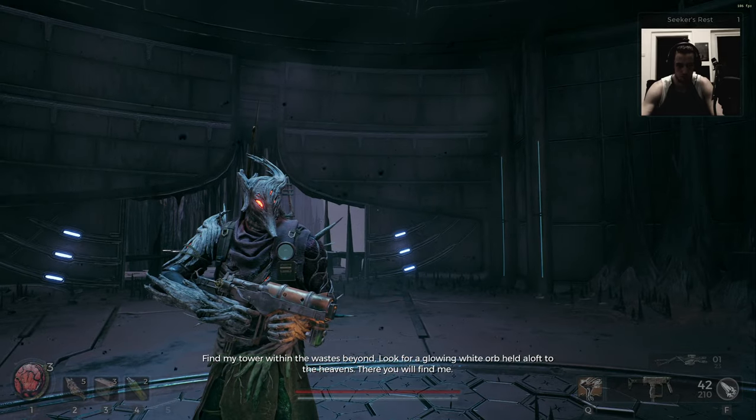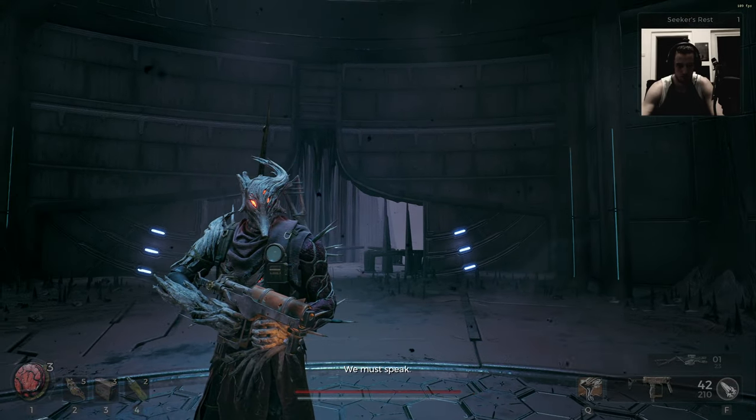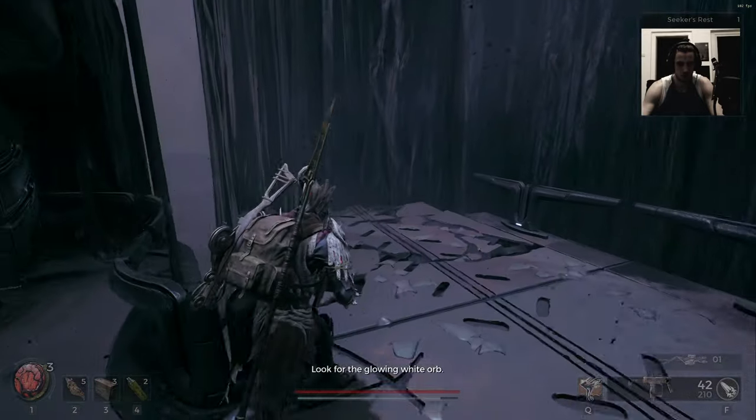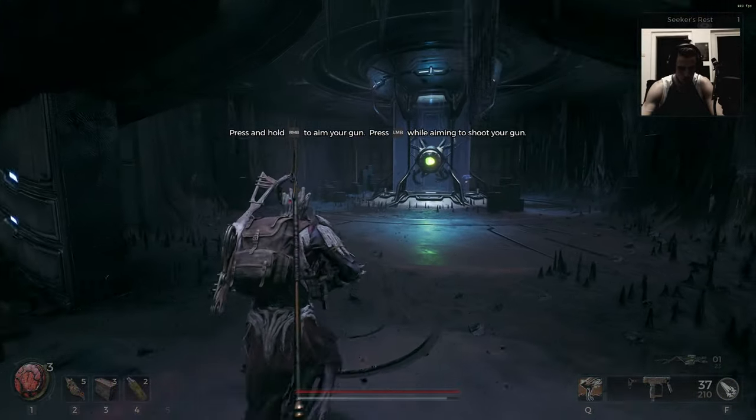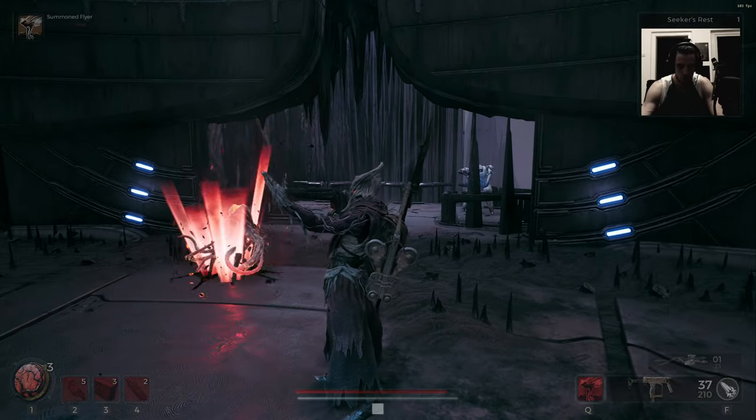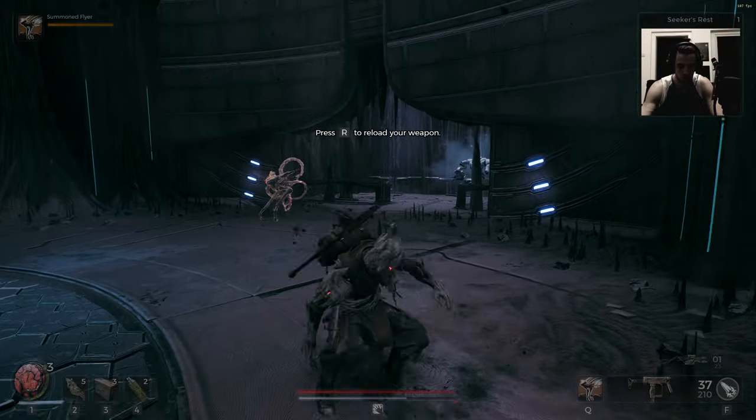Tower within the wastes beyond — look for a glowing white orb held aloft to the heavens; there you will find me. We must speak. Look for the glowing white orb. I'm not gonna throw you out — it's your time, Pokémon.